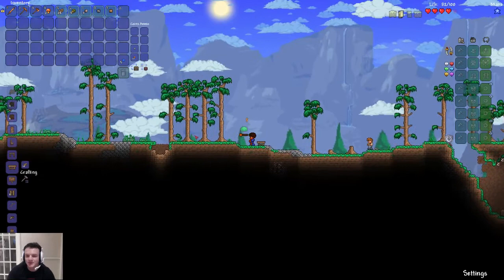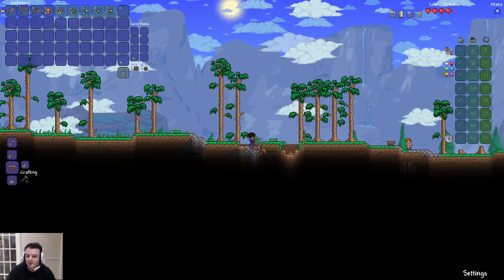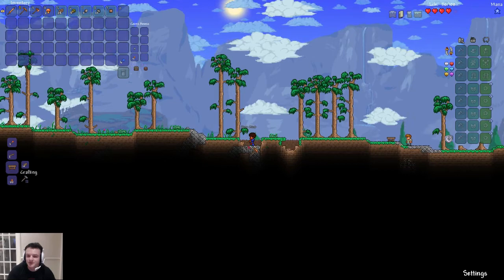Use your pickaxe to mine this stuff. You feel so weak when you're first starting out in this game. Let's get some stone. Chop some wood, dig some stone. Oh, you found some copper, James! Also, a good idea to make sure you've got a platform and a route out, because down in the underground if you dig too deep, it can be bad.